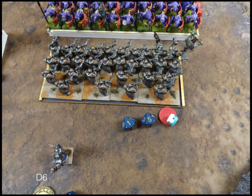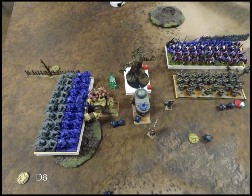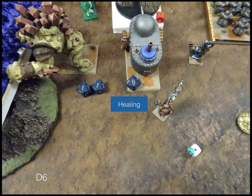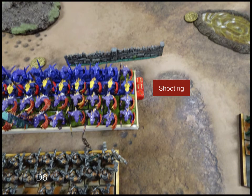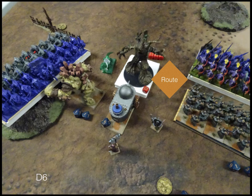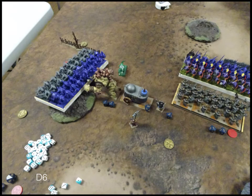Moving to Dwarves Turn 6. I fail my Headstrong so the Shield Breakers are just going to hang out. Otherwise, charges go in: back into the Tree Herder, the Greater Earth Elemental into the Salamanders, et cetera. On the other side, we're just moving up a little — Rangers are just going to sit on that token and the Bull Workers will come up and sit on that token. A little healing on the tank, a little shooting on the Salamanders. The big outcome of this turn is that the tank successfully routes the Tree Herder and reforms.